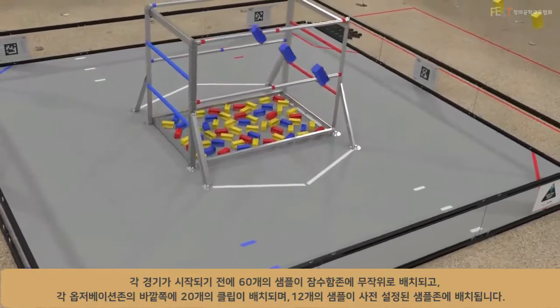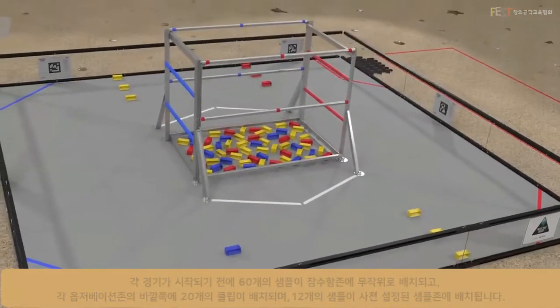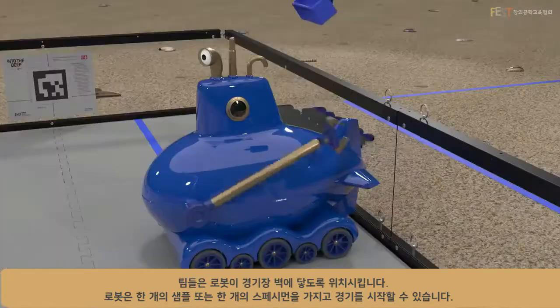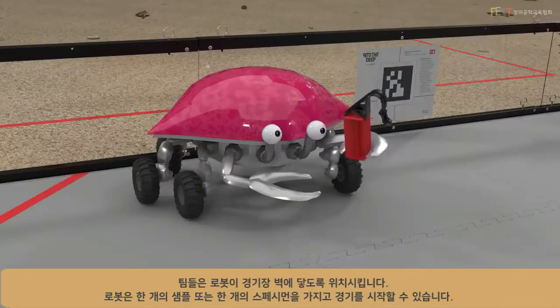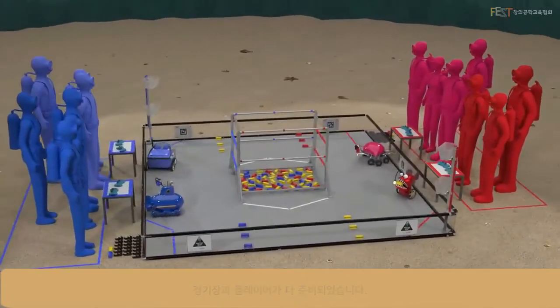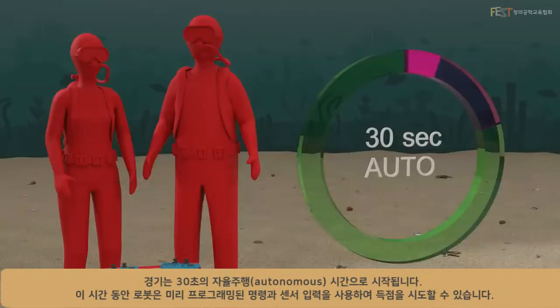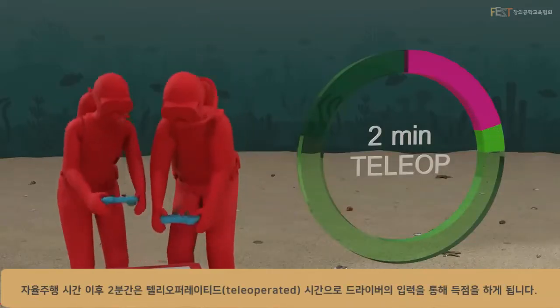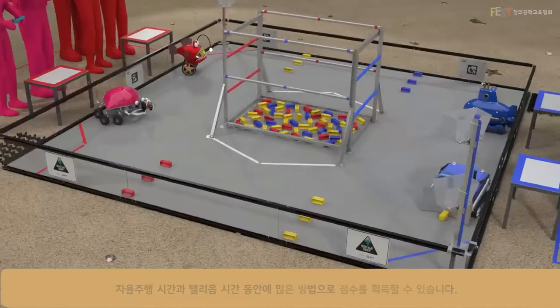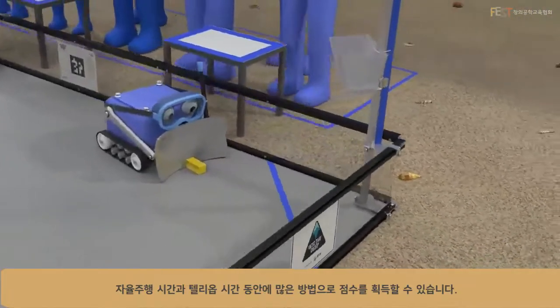Before each match, 60 samples are randomly arranged in the submersible zone, 20 clips are positioned outside of each observation zone, and 12 samples are positioned on the preset sample zones. Teams place their robots on the field, touching the side walls. Each robot can start the match with either one specimen or one sample. The match begins with a 30-second autonomous period. During auto, robots may attempt to score using pre-programmed instructions and sensor inputs. Following auto is the 2-minute teleoperated period, where robots score using driver inputs.